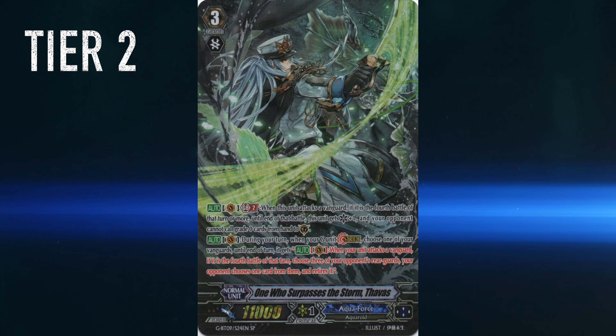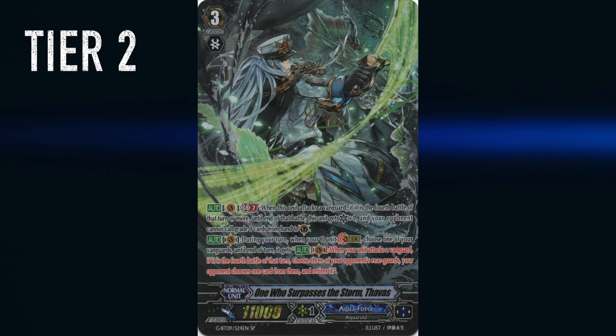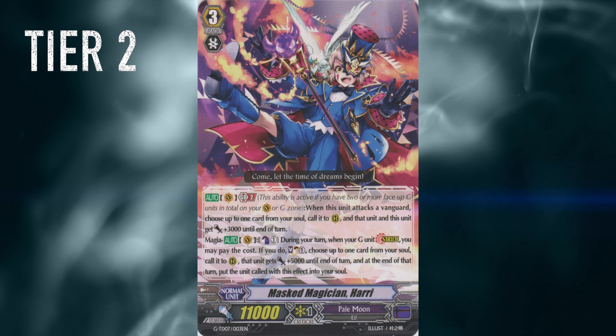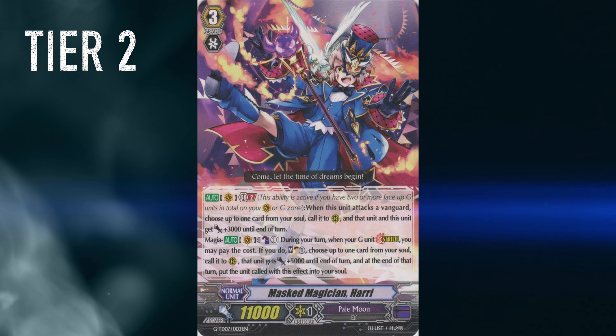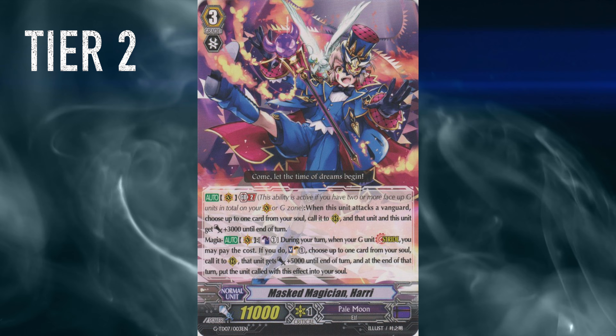Then Tier 2, in no particular order. First off, Aqua Force — Blue Wave and Savas. I think these are kind of tied, even though one might be better in some matchups than the other. They're pretty equal, just doing different things a little differently. Then we have Pale Moon Harry, basically a lesser version of Night Rose — less consistent, less good overall sadly. But it can do some of the same tricks and it's not a terrible deck like the tier 3 ones. They do need some help, same with Aqua Force Tavos — I'm a Tavos player, so I might be biased.